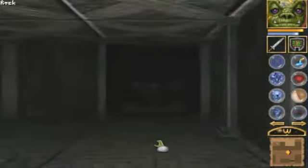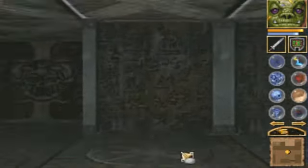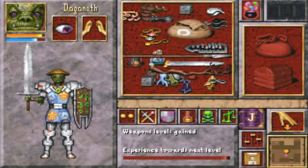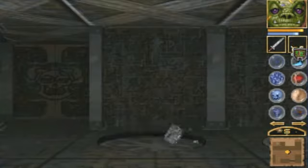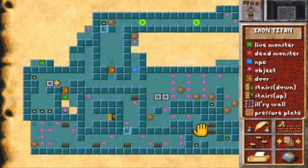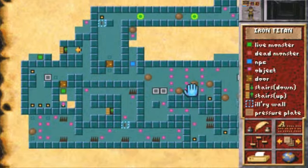There must be some sort of trick to this. If there is... okay, why not. Should put the iron in here. Okay, so what's the trick? That goes upstairs. I wanna get in there, though.